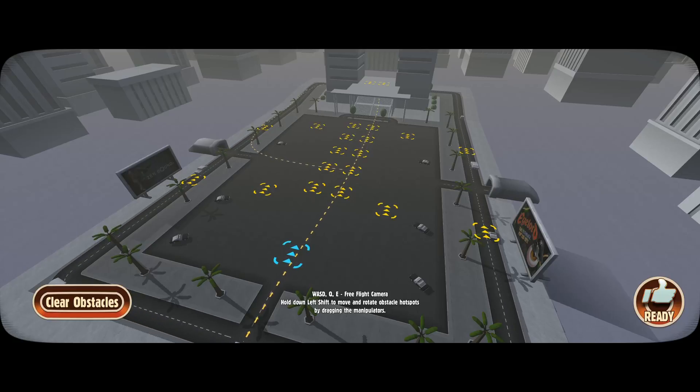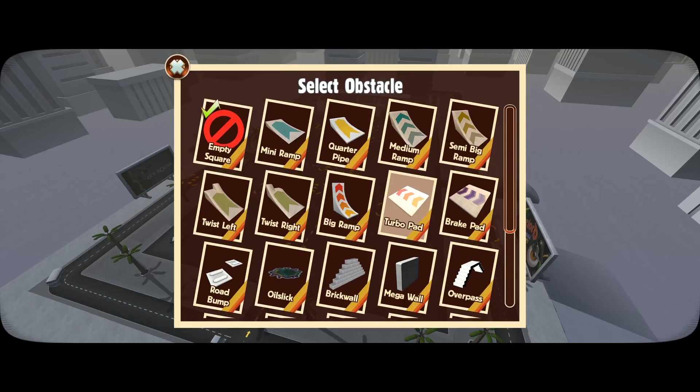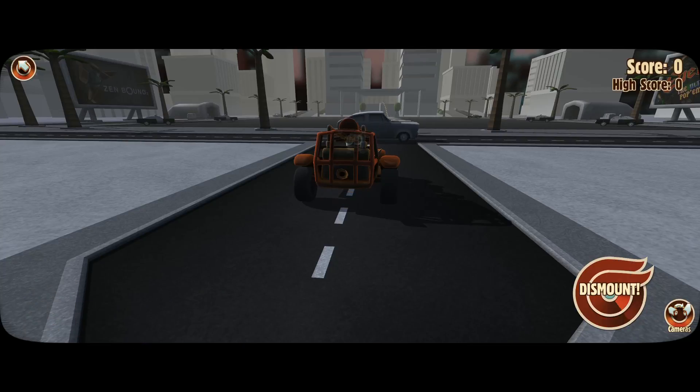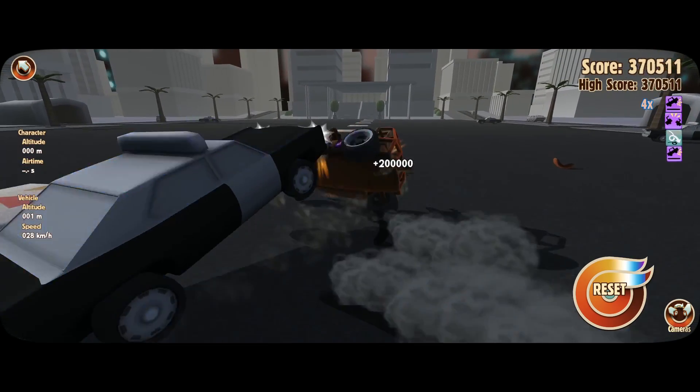We're going to spend a lot of time on this level because I believe — I can't remember — you used to be able to change the course that you drive. Like instead of driving straight you could come off a different way. I just put a bunch of turbo pads going straight ahead, let's see what happens at the end — I think it's a staircase or a ramp. Three, two, one, go!